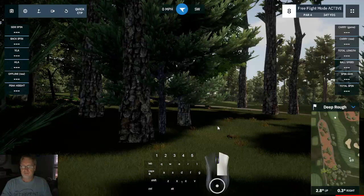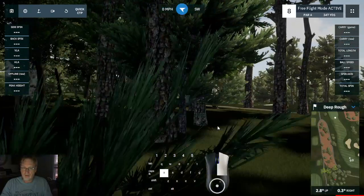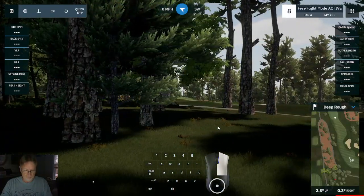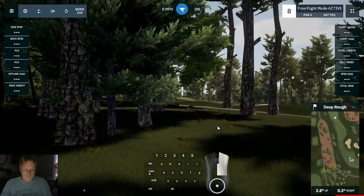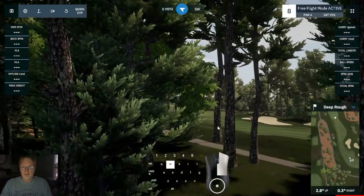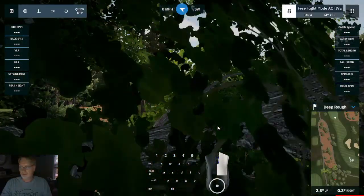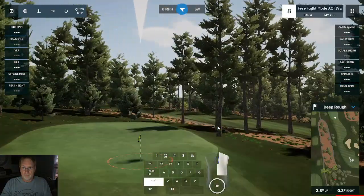Holding down the right mouse button and hitting D will bring you sideways to the right, A will bring you to the left, S will bring you back, W will bring you forward, and E brings you up. You want to go a little faster? Scroll your mouse wheel or hold the shift key as you move around.